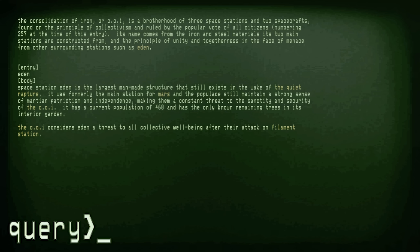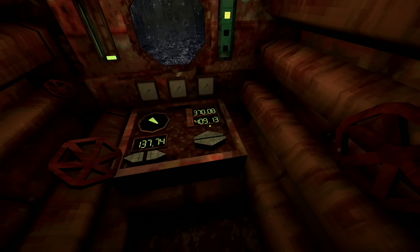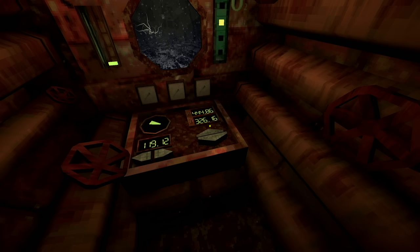Space station Eden is the largest man-made structure that still exists in the wake of the Quiet Rapture. It was formerly the main station for Mars and the populace still maintains a strong sense of Martian patriotism and independence, making them a constant threat to the security of the COI. It has a current population of 468 and has the only known remaining trees in its interior garden. The COI considers Eden a threat to all collective well-being after their attack on Filament Station. Now I'm using the mod toggle - it's way easier to see stuff. There's nothing but walls around here but this is gonna be fun in the open.